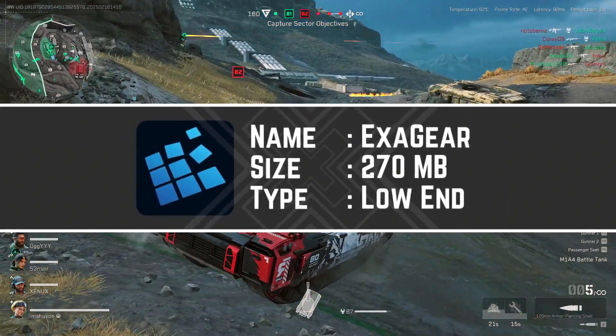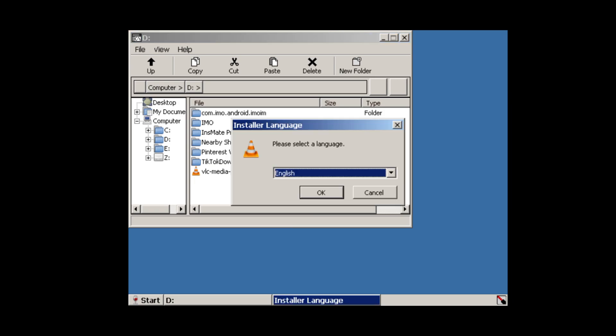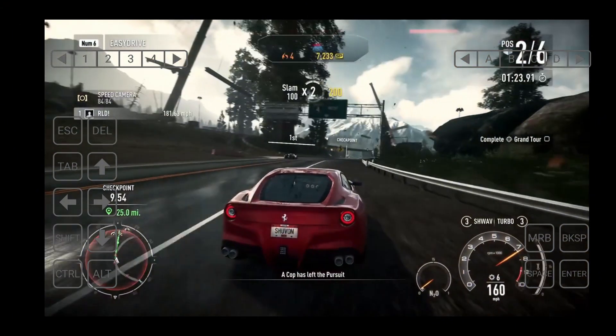First up is Exagear. This is the oldest and one of the greatest achievements for PC emulators, perfect for running older PC classics. You can enjoy games like GTA San Andreas, Road Rush, and Diablo 2 on your phone without a hitch. It's a great emulator for retro gaming lovers, but it's limited to older titles, so it's best for fans of the classics.